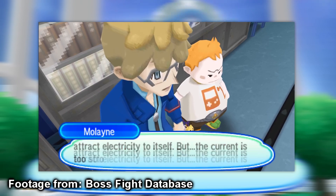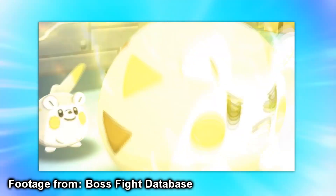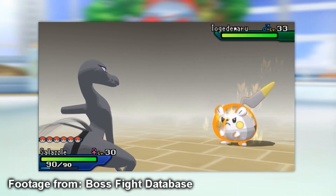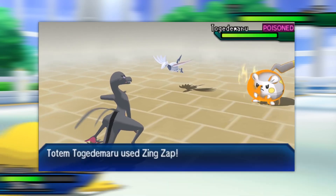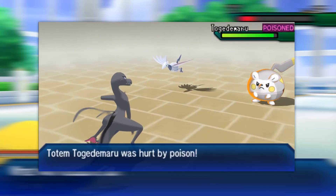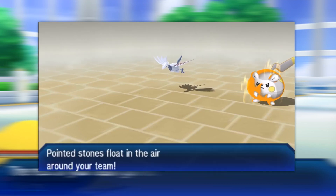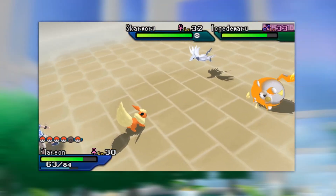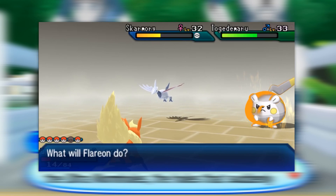The first option is upscaled graphics from Sun and Moon. This would simply be characters, Pokemon, and environments as upscaled versions of what we had in Sun and Moon and Ultra Sun and Moon. This makes sense due to reduced development costs — you wouldn't need to recreate over 800 Pokemon again, significantly lowering time and money. Looking at upscaled Sun and Moon graphics on screen, it's a pretty nice-looking game, though I'd still prefer a brand new graphics style.